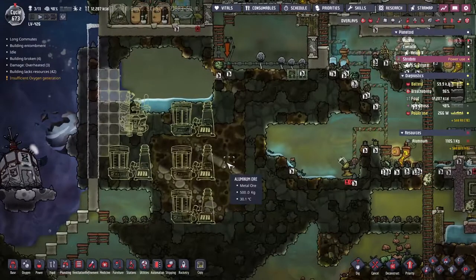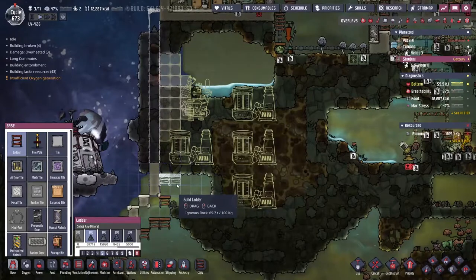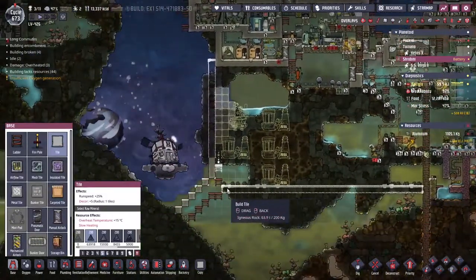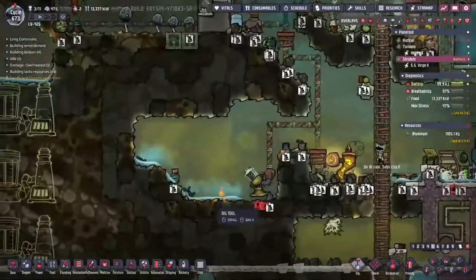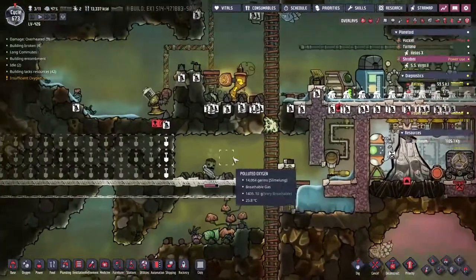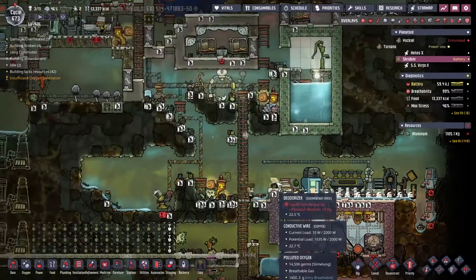Remember when I was talking about how we needed to do the ethanol distilleries? Here we go - four ethanol distilleries, one petroleum generator. We're slowly climbing up this side of the map, trying to claim back from the vacuum of space the land that was once ours. I'm going to grab a whole bunch of tiles here and put in a little corridor going that way. We've managed to draw out most of the water from this little puddle. I really would like to deal with all this polluted oxygen at some point - we're just dangerously short of any sand or other filtration medium, which is a shame.